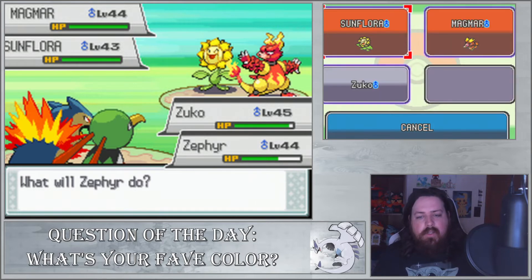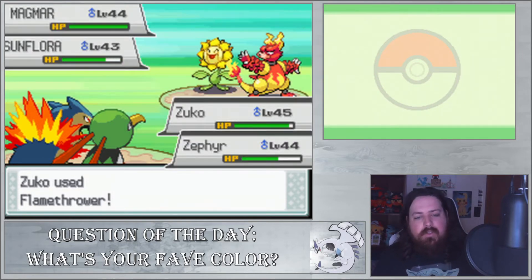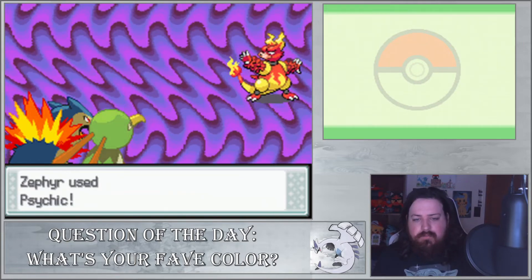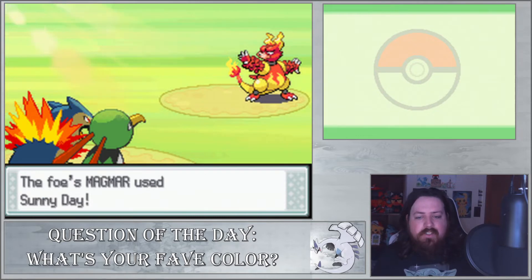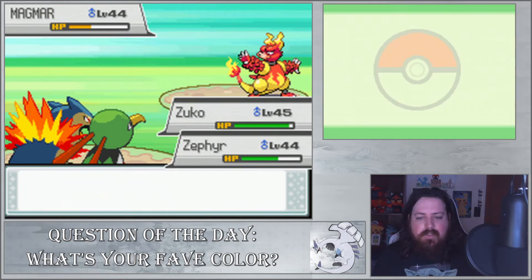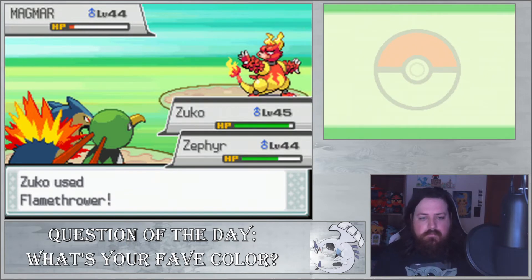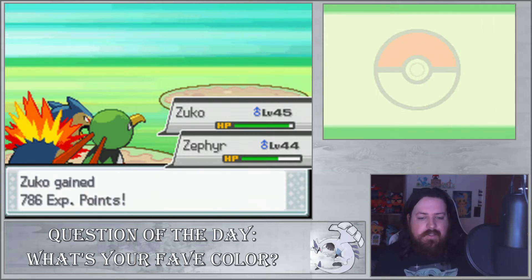I wish Typhlosion had a little bit wider move pool — it really doesn't have that wide of a move pool, and even in the last generation it was in, Gen 7, it doesn't have a very wide move pool. Maybe that's something they'll do in Pokemon Legends Arceus — maybe they'll give Typhlosion a move pool that actually makes sense. Anyway, this thing's going to set up the sun. The idea with this couple's team is the Magmar will set up sun so the Sunflora can do stuff with Solar Beam. But Sunflora is not that great on its own — it's not bulky and it doesn't do a lot of damage.